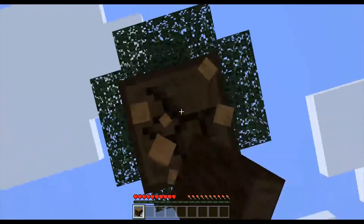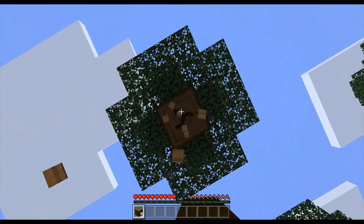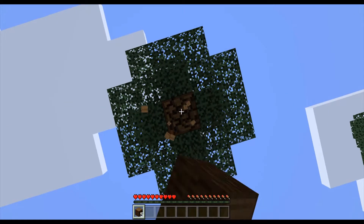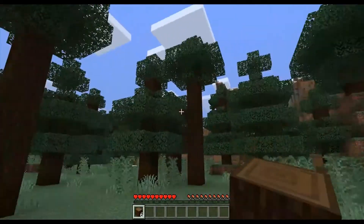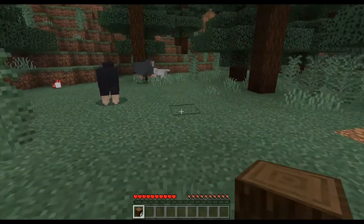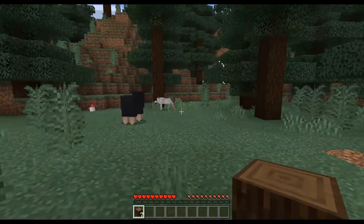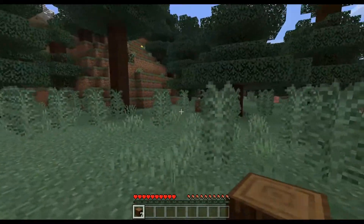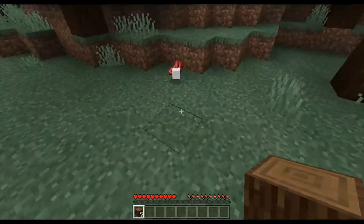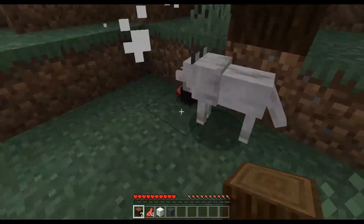So when you first spawn in, how you know you're going to have a good world is if you just look around and see plenty of trees, animals — wait, how did I — oh. So you see plenty of animals. That one just died. Oh no, they're all dying. But if you see plenty of animals, and if you're not stranded on an island or whatever, that's all good.